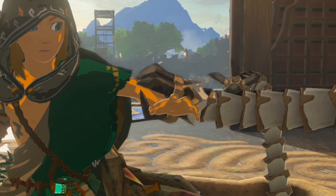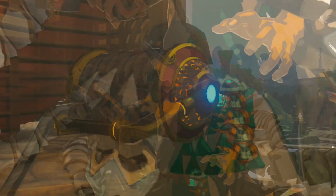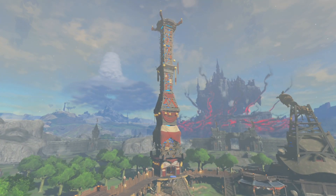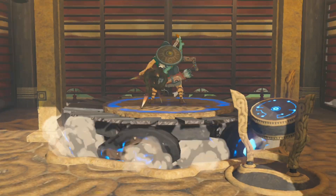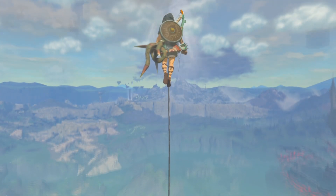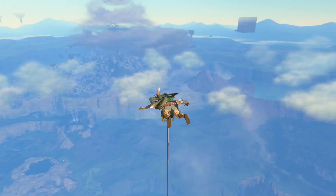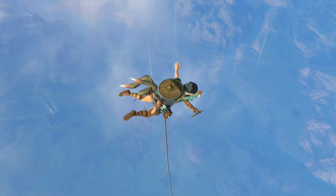Oh, Guardian claws. Up, up and away! Yeah, all right. It's not letting me press B to take out my glider.